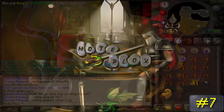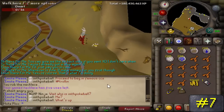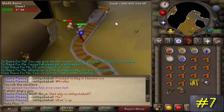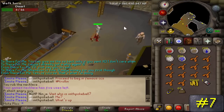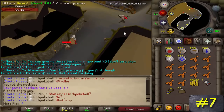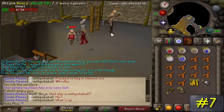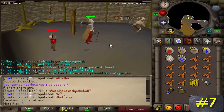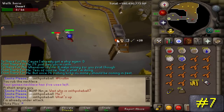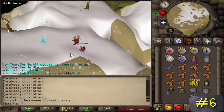Number 7: Dwarfs. That's right — dwarfs can actually be assigned as slayer tasks, giving you 16 Slayer experience each, with level 10 combat and their rarest drop being two nature runes. These have got to be one of the most pointless slayer tasks ever. Perhaps the worst thing is that they wield steel pickaxes, but the best you'll ever get from one is a bronze or iron pickaxe.